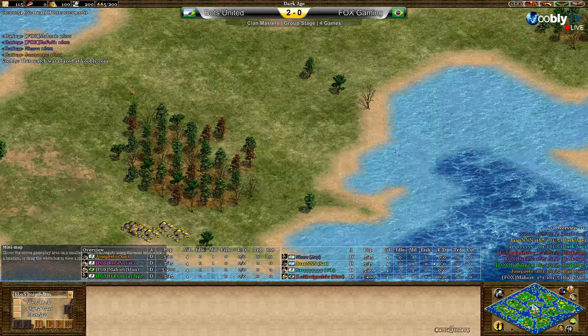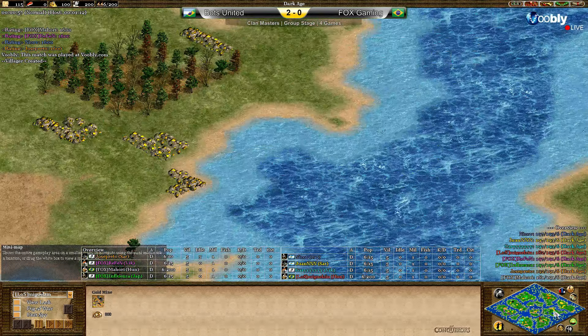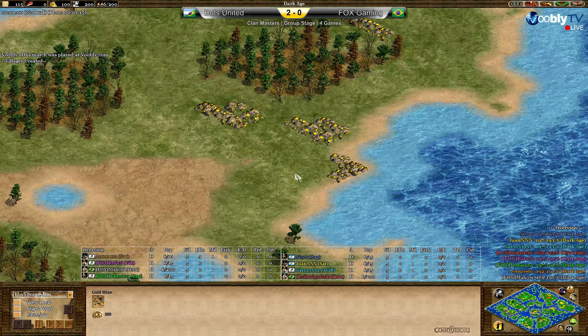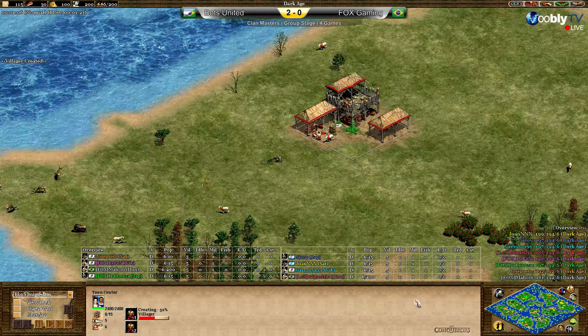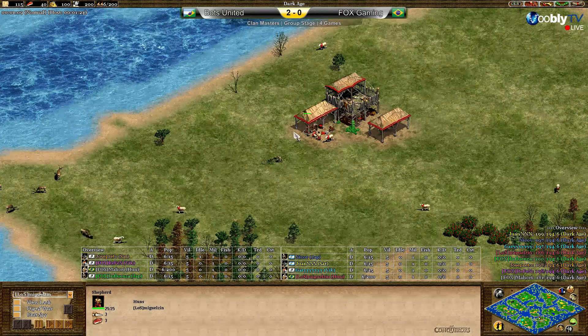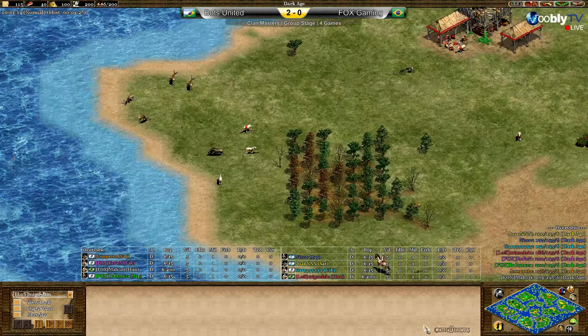Looks like there are some islands drawn in the middle, a bit closer to Fog's team but it could go either way. That's definitely something to watch out for later. For now, you should check out stuff like fish and dock positions, so let's maybe start with the flanks.